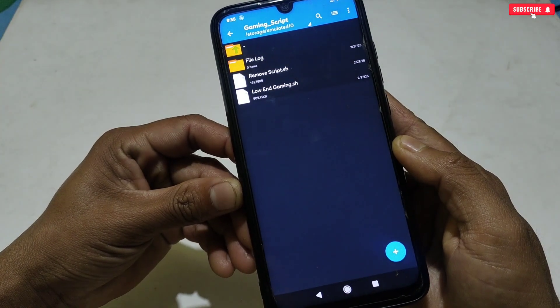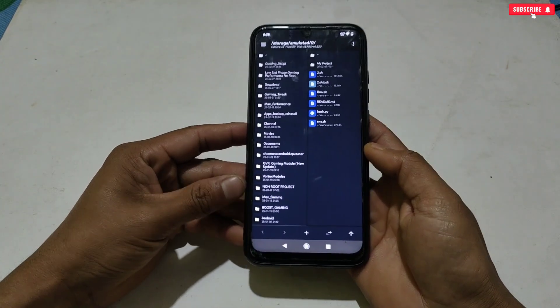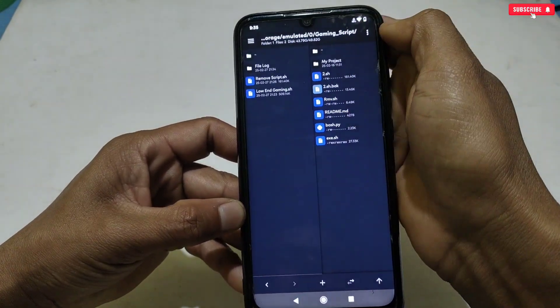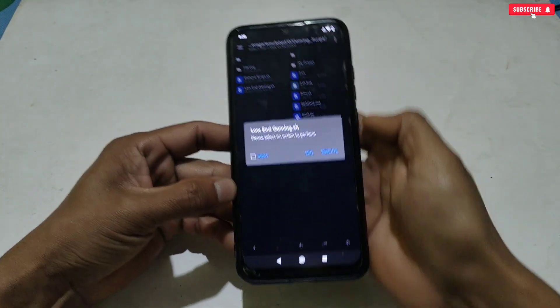We have completed half of the steps. Now open the MT Manager application — if already installed, allow all permissions. Locate the newly created folder and tap on the low-end gaming script file.